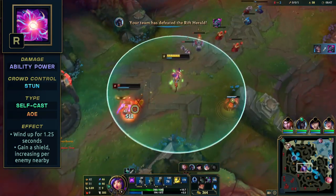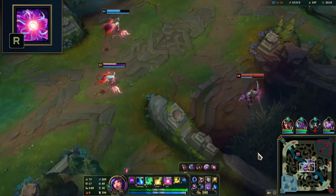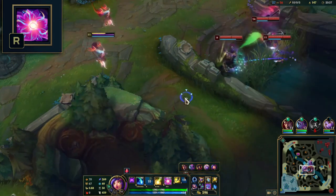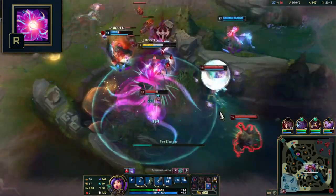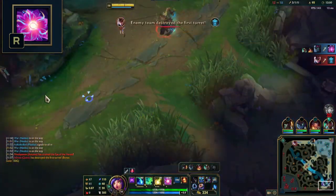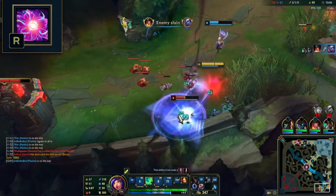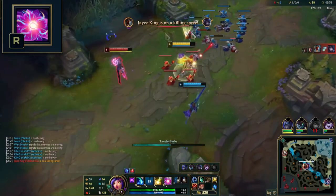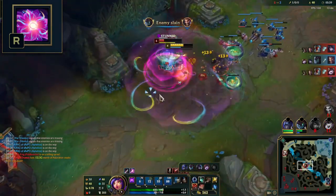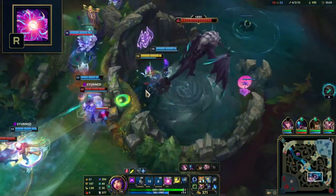You have an initial shield plus an extra shield that increases for each enemy champion nearby. It's great for both engaging and disengaging, aiming to hit as many enemies as possible for the massive AoE damage, multiple enemy stun, and increased shield. You can use abilities and flash and Zhonya's right before you leap in the air, but not during it. You can wind up your ultimate while disguised as your ally, and enemies will not have vision of your ultimate while it's charging, making it extremely effective to surprise and deceive enemies. Using the invisibility from W can also help with the surprise factor.